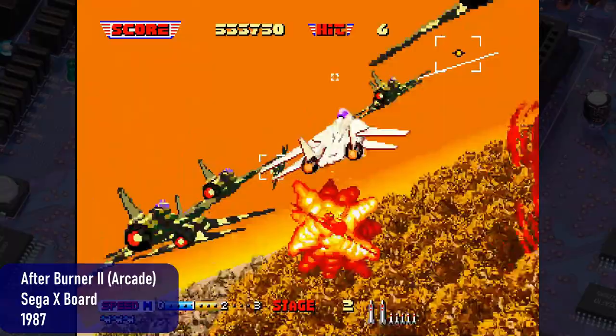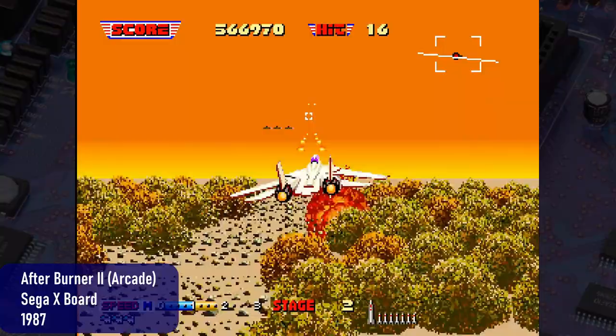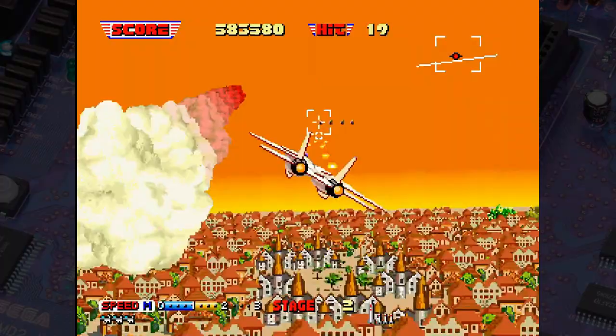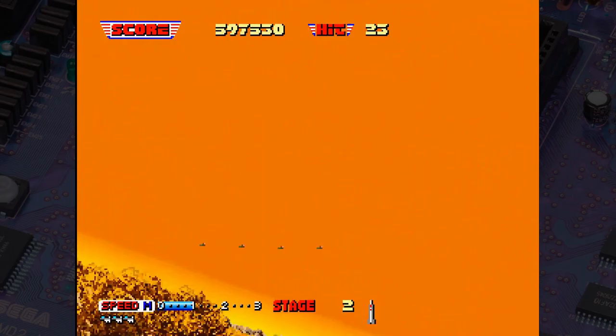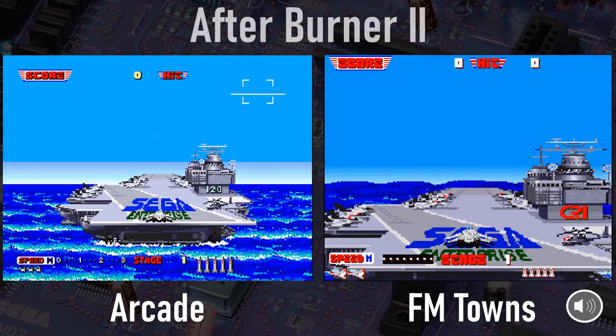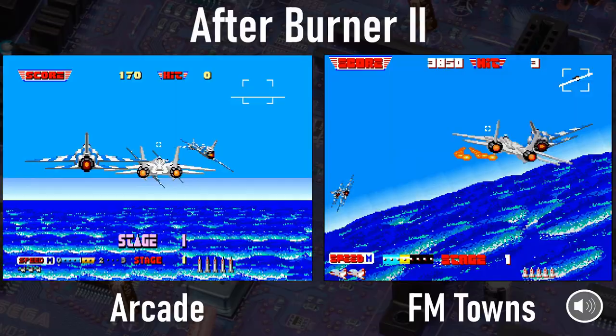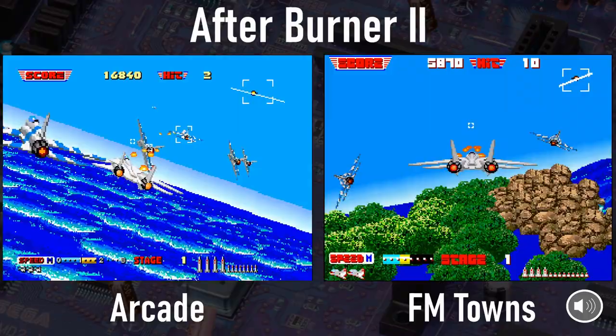Here's Afterburner 2. If there was one game that could really be used to show off powerful new hardware, this was it. The arcade original ran on Sega's very powerful X-Board, and it was really impressive at launch. Afterburner 2 just had loads of stuff going on visually, including a fully rotating horizon, smooth scaling of sprites both in the sky and on the ground, super fast gameplay, and a fantastic soundtrack. How did Afterburner 2 fare on the FM Towns? I have to say, we're not exactly off to the best start here. This game is a lot choppier than the versions on vastly inferior hardware like the PC Engine slash TurboGrafx-16 and the Genesis slash Mega Drive.